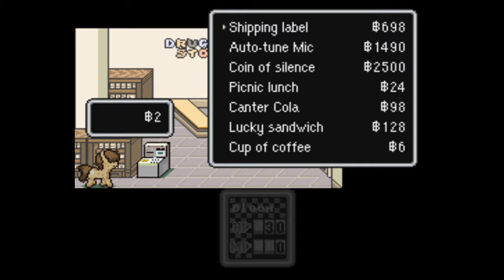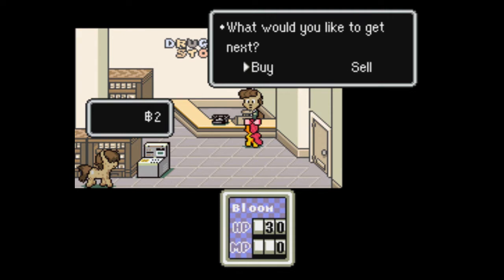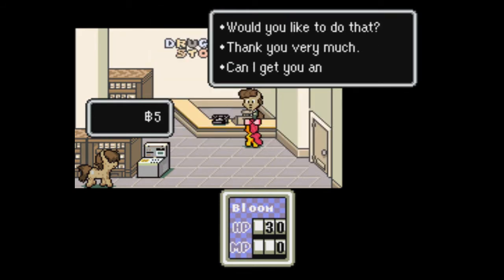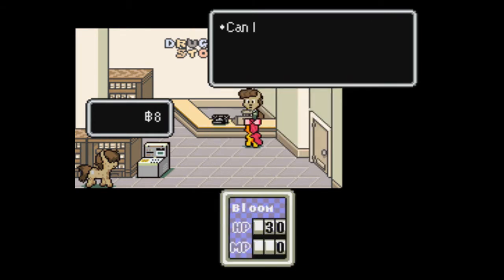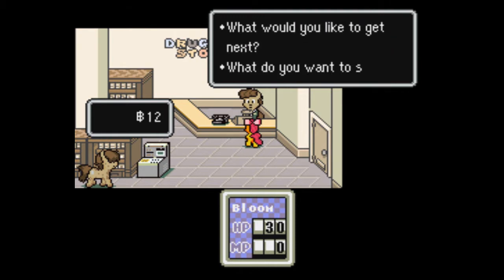And it is totally purchasable right now — well, not right now right now. We're gonna have to put some effort into it. Basically, in order to get this, we are going to have to sell all kinds of items that we get right now in order to get something beyond our current little jukebox. Including our boiled egg, which only heals, I think, 40 HP if I recall. It doesn't seem like it sells for much, but this makes a big deal in the long run.